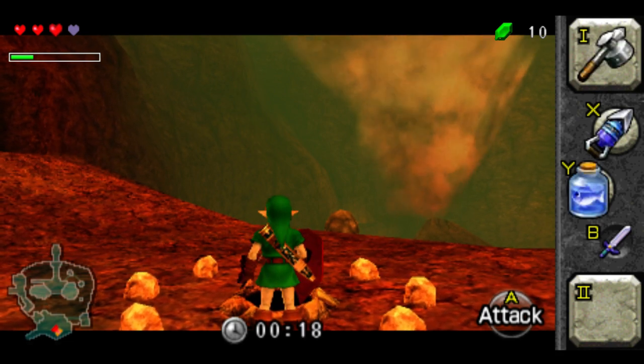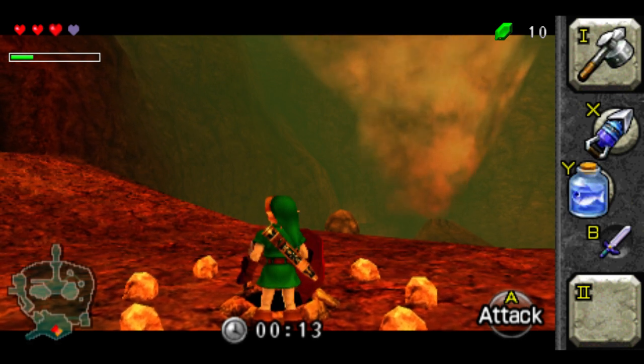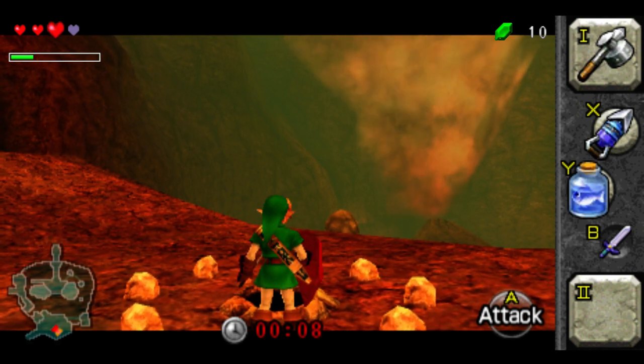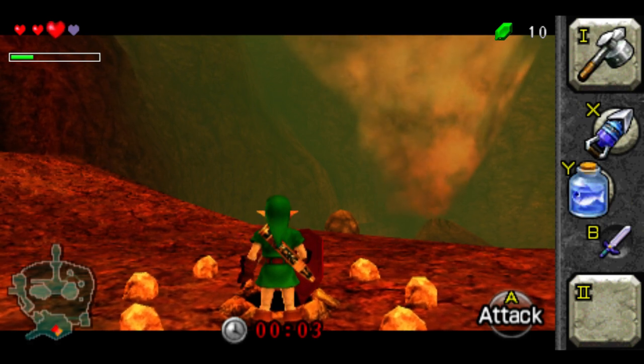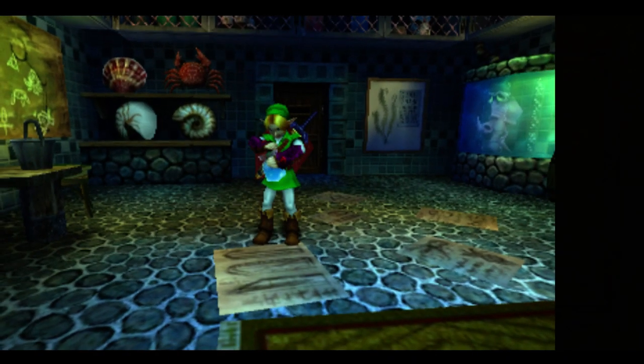It's so suspenseful. And so silently, Link drifts away. And once again, we perform our death hole glitch. Once here in the Lakeside Laboratory, I can dump my fish.